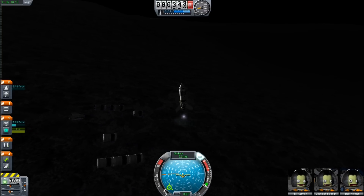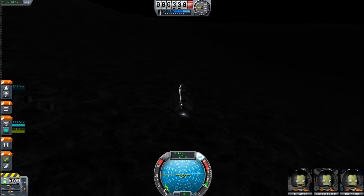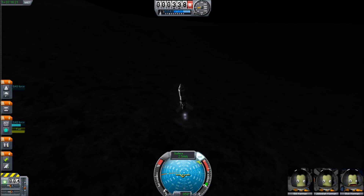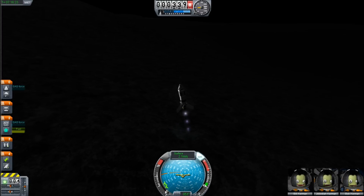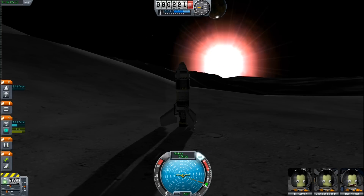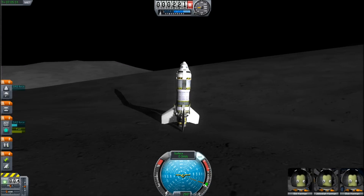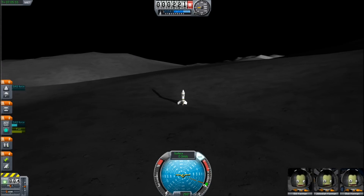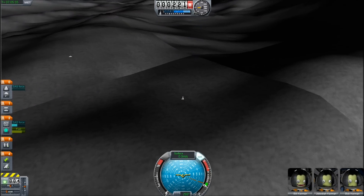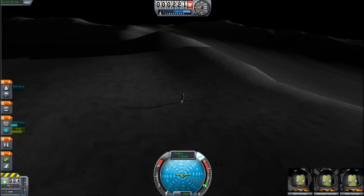If you have trouble landing on the moon, try practicing landing on Kerbin first. It's harder because there's more gravity than on the moon, but you can try again more easily. Now that you are safely on the moon, take a moment to bask in the glory of your achievement — you truly are a Kerbal Hero. But what good is it to be a hero if you can't sign autographs? Time to go home.